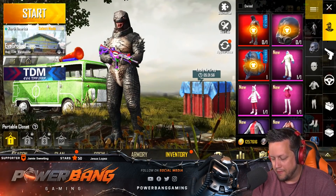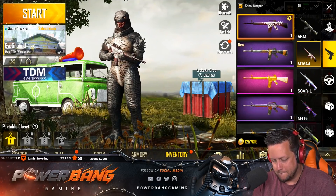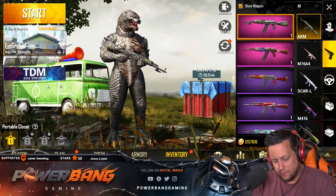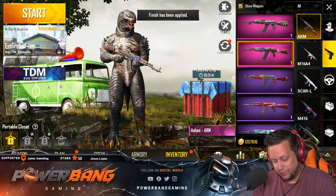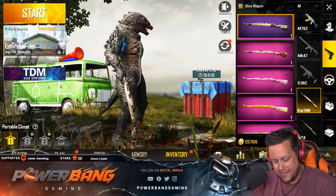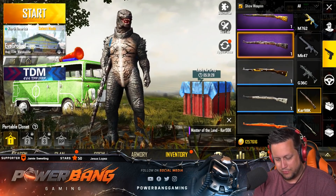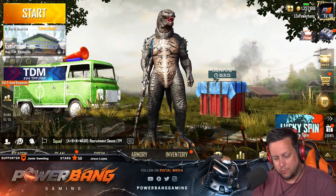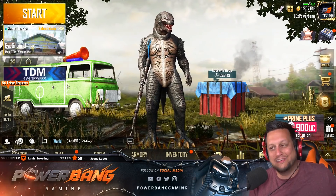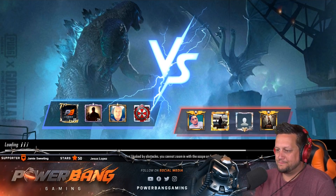Let's grab some new stuff - what gun skin do we want to use here? Dude, I don't know what to use, there are so many good ones for this character. The Car 98 maybe - there it is, the Master of the Land Car 98. I feel like that's a really good fit for this character. Rock and roll, dude. I love it. Let's go ahead and do one TDM here - dude, we got Godzilla. Hopefully I don't suck in this TDM because I'm going to run one and we'll see what happens.